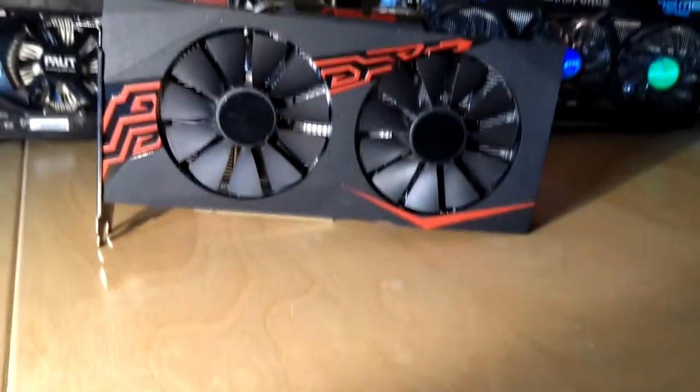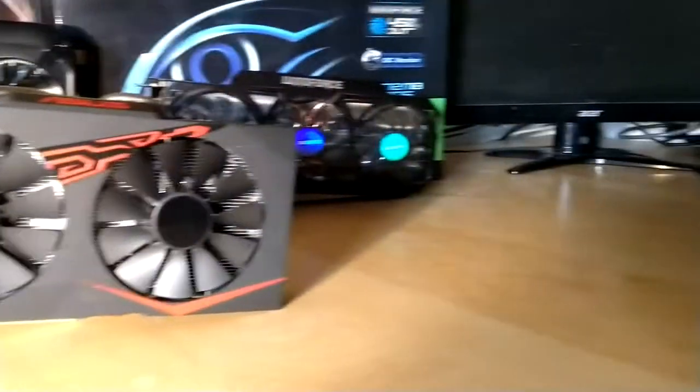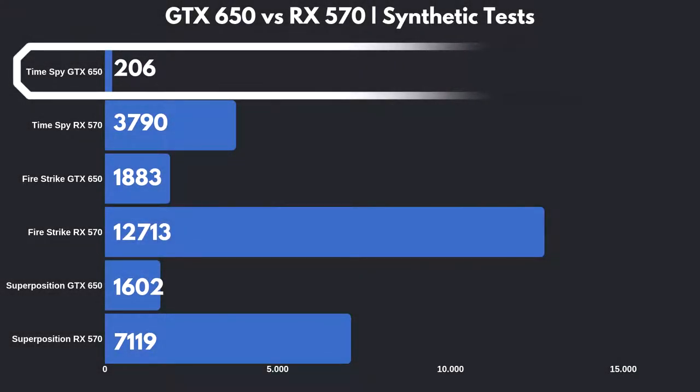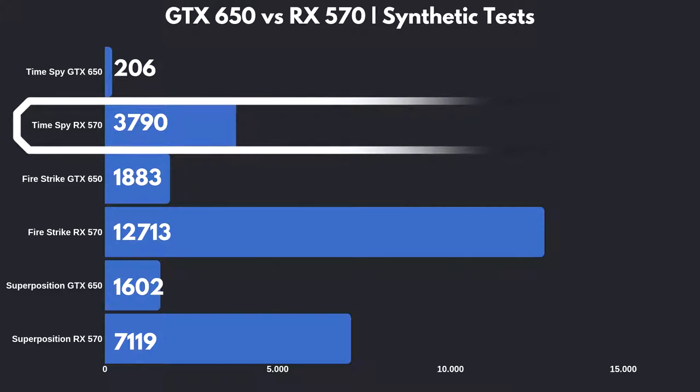Now that we know what kind of gaming performance upgrade the RX 570 yields, we can take a look at the raw graphics performance. I ran three synthetic benchmarks. First, we will take a look at the TimeSpy benchmark. Here the RX 570 totally blew the GTX 650's 206 points out of existence with a score of 3790.